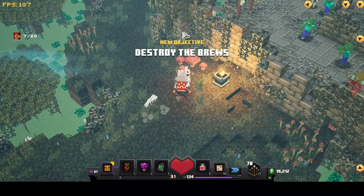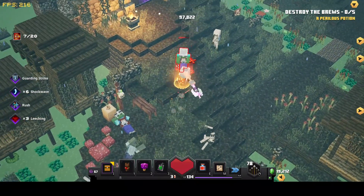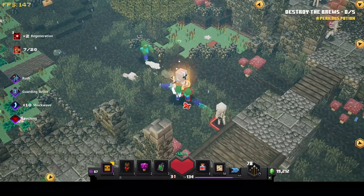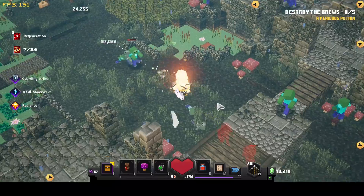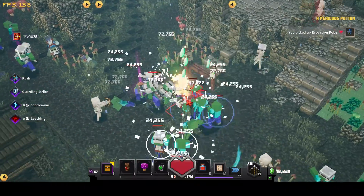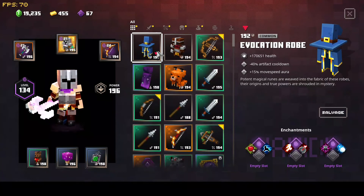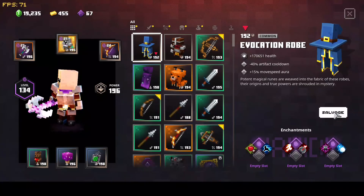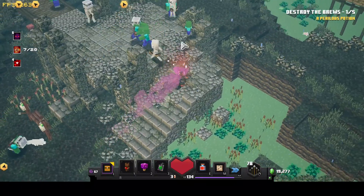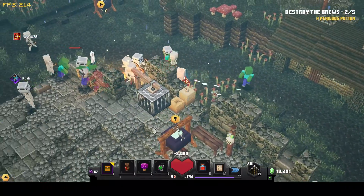We got two apples at the same time, giving us regeneration. We are getting so much regeneration, it feels like we're immortal. We also got an Evocation Robe, but I already have a good speedrun Evocation Robe, so I'm going to salvage this one. Let's take out all those mobs, grab this Shadow Brew, and continue on with our adventure. There's a brew right over there — let's destroy it. Gone, and we got some Emeralds. There's another one here too.